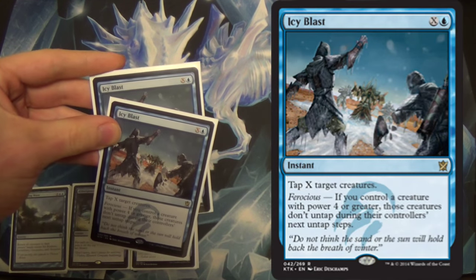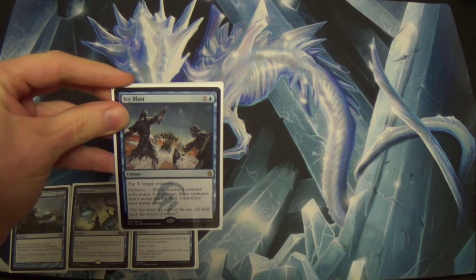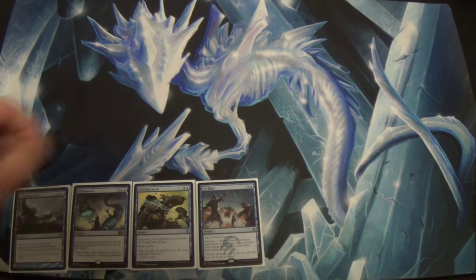Icy Blast — this I only run 2 of. The others are 4, this I only run 2, and actually if I had all the cards I'd want, I don't even need that many. So collectively, these are my fogs: 4 Whelming Wave, 4 Aetherspouts, 4 Blinding Sprays, and 2 Icy Blasts. You'll see the decklist in the description below as well.